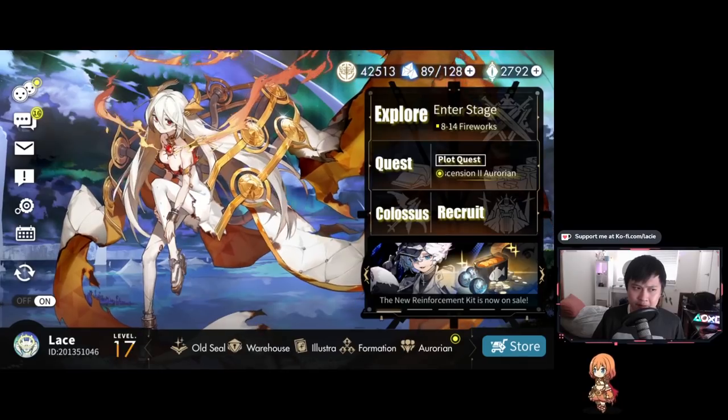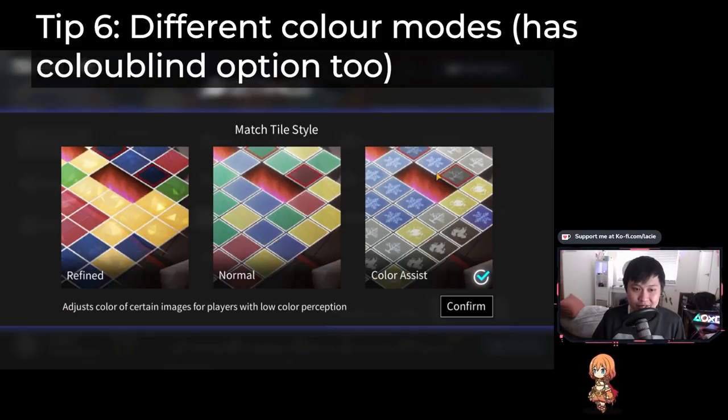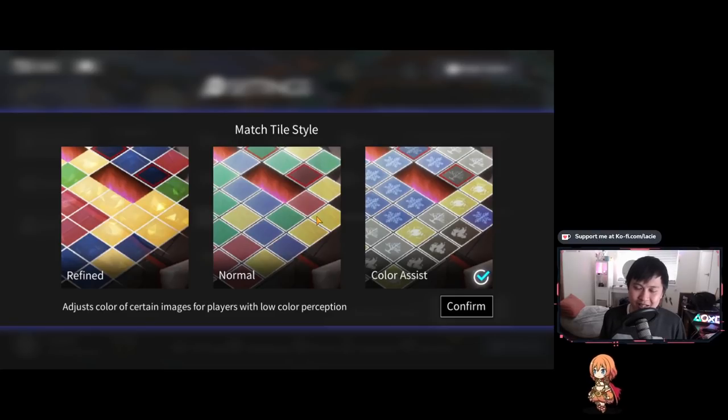Tip six is more of a quality of life thing. In map style settings, I'm using color assist. If you hit edit, you can see a bunch of options. I personally prefer color assist because it's easier on the eyes. If you're colorblind or finding it hard to look at, consider the color assist option. It's probably especially important for people doing recordings, content creators, streamers, and broadcasters — turn this on for your viewers' accessibility.